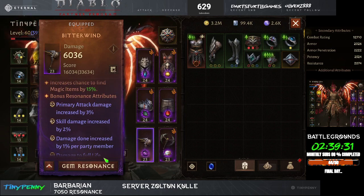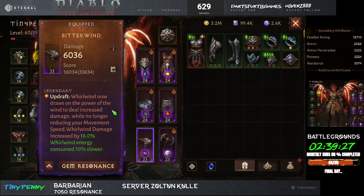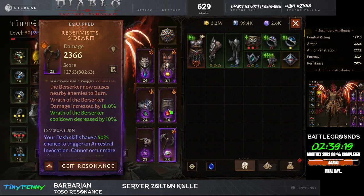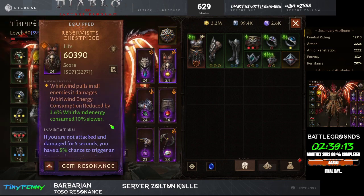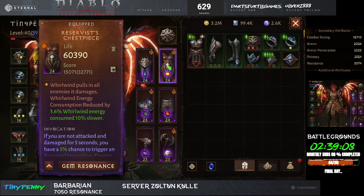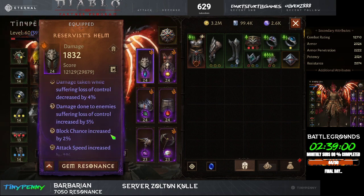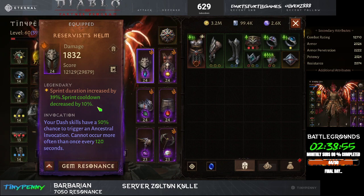I'm also running the new Bitter Wind legendary, so Whirlwind now drafts on the power of wind. I'm using the secondary for causing your Wrath to burn enemies, so you're constantly creating that tick damage. Whirlwind now pulls enemies in. You can also swap this out with the chest piece where you shred armor — that works as well. This whole build is built around open world farming.